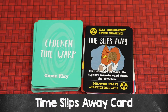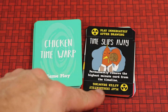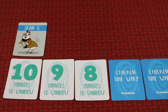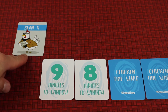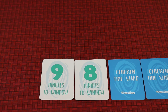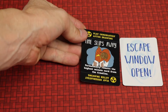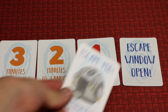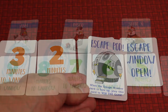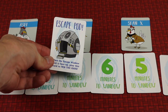The other card you must play immediately upon drawing is the Time Slips Away card. It permanently removes the highest minute card currently in the timeline — so if the ten is still there, it gets removed, and any players who died at that minute can never be brought back and are completely out of the game for good. In the rare case that the escape window open card is the only card left in the timeline, this card does nothing and just goes to the discard pile, because you cannot remove the last card. The game ends either when the escape window is open and you play the escape pod on your turn, or when all other players have died and you're the last one standing.